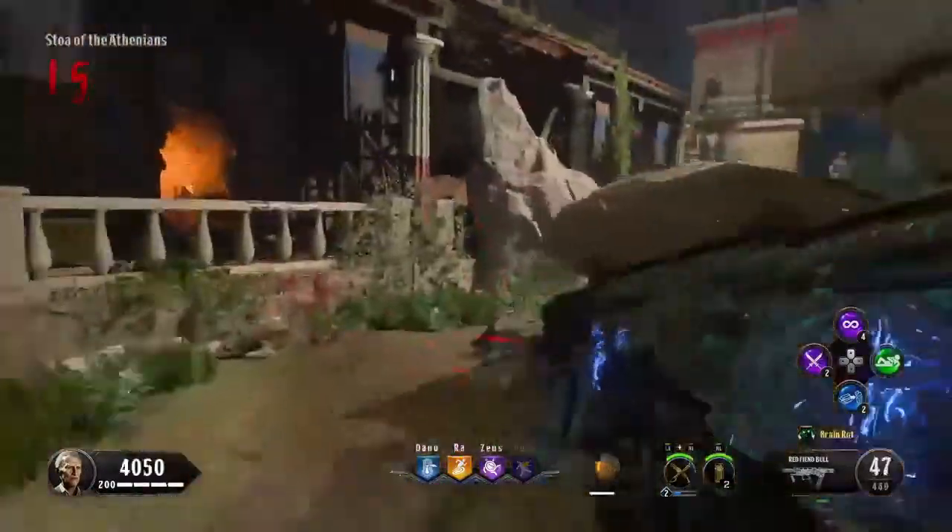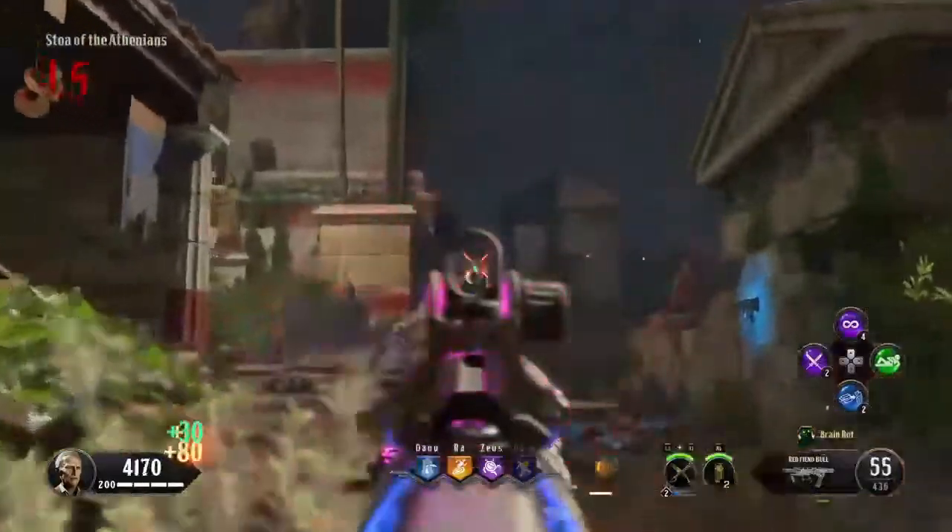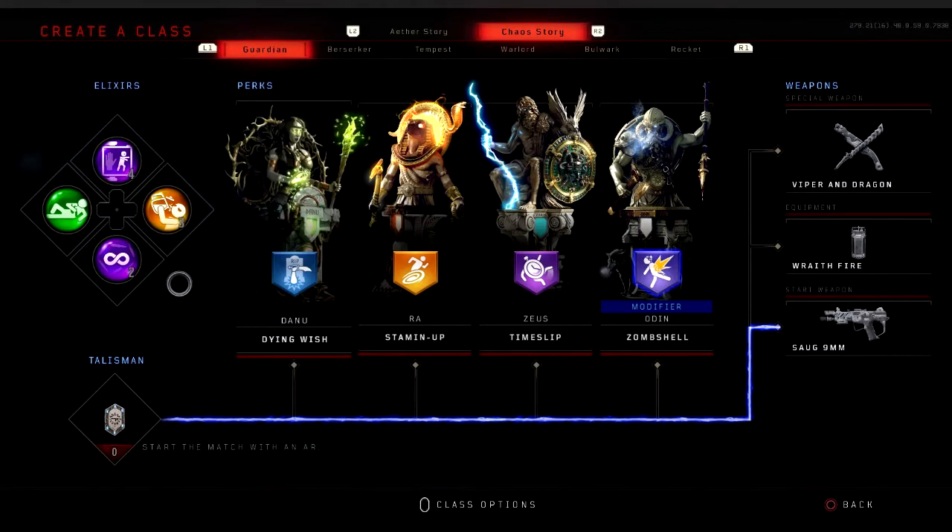Let's go over a few prerequisites before going into the map. You want to equip the perks Dying Wish, Stamina Up, Time Slip, and Zombshell as the modifier perk. You can have any of those perks as your modifier, but I put Zombshell as the modifier just because why not. You're definitely going to need those four perks, especially Dying Wish and Stamina Up. For specialist weapon, I usually equip the Viper and Dragon.